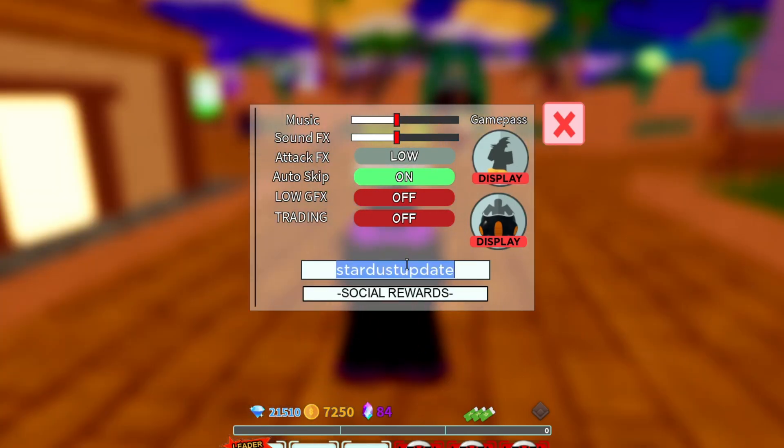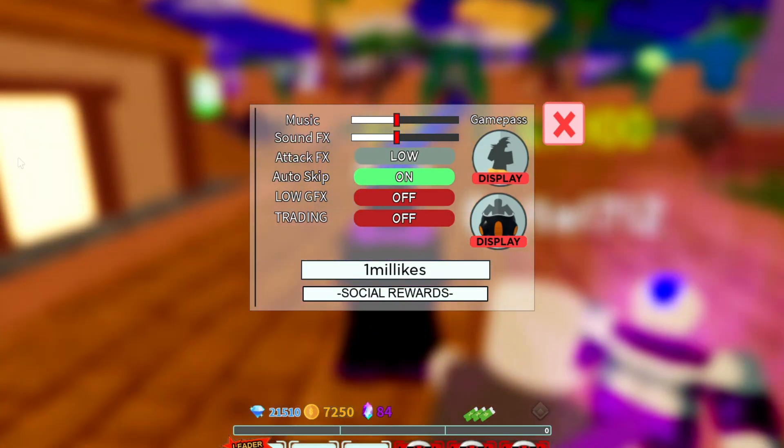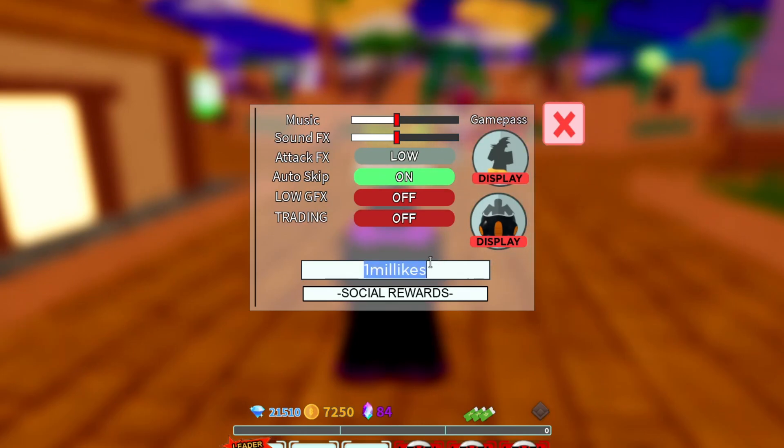Next code is 'ASTDDragonBakugan' — note these codes are case sensitive, so spell them exactly as shown on screen: ASTD in all caps, then capital D-R-A-G-O-N, then B-A-K-U-G-A-N. That gives you a Dragonoid Mile — a working code. Another one is 'AT1MilliLikes', which gives you 650 gems and the Omega Rare, so get it for yourself.